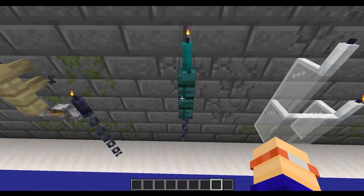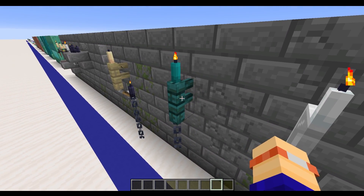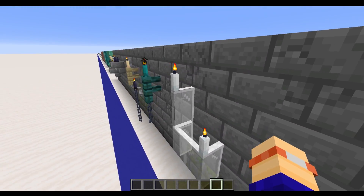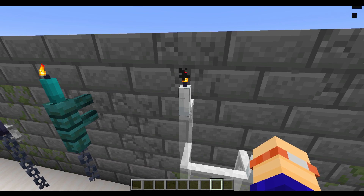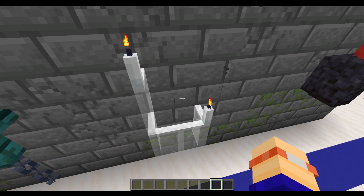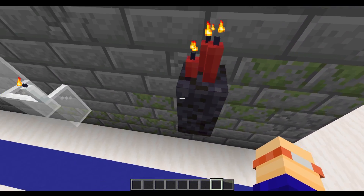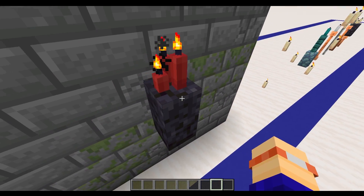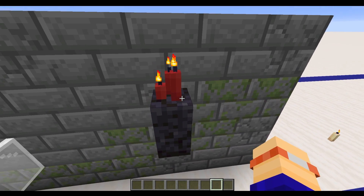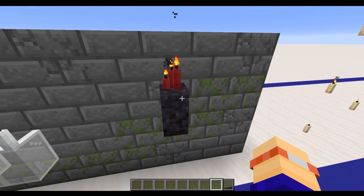Using other variations with some chains and other fence variants works nicely too. Or you can expand it with some white glass or any other color glass, because with all of these different colored candles it gives you many color options depending on whatever base you've got. If you decide to use a wall, it gives you plenty of space because the actual hitbox for these candles is really quite small, even when you've got four candles on there. Having a wall gives you something solid to base it on.